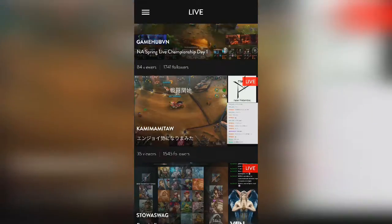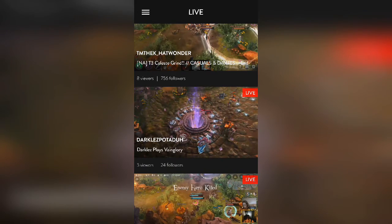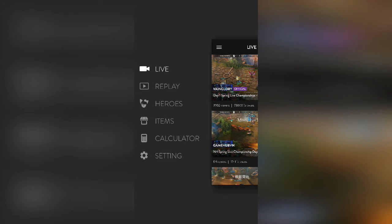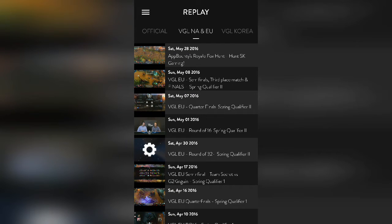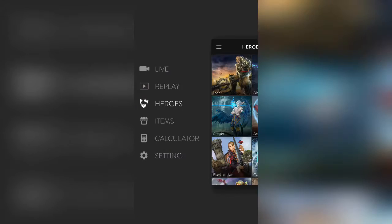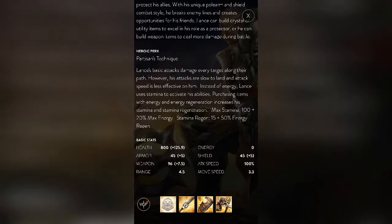Here's the app — all the menu items. You can find the replays; it shows all the replay locations for all the Vainglory events, all the VGLs. Here's the official NA, and also South Korea. We have Heroes, which was recently updated with Reim, all organized nicely.